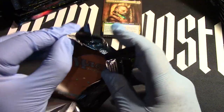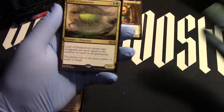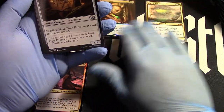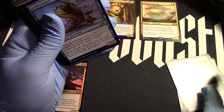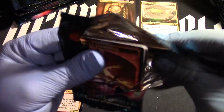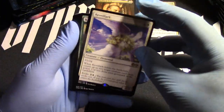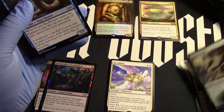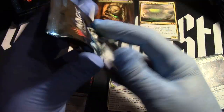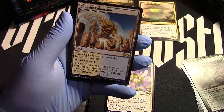We already started off with a mythic. There's our foil Blood Moon. Now here we go — Lord of Extinction, there we go, that's our first mythic out of the normal packs. There's our uncommon section. Let's just have a box filled with mythics, that'd be nice. All right, we got a Rebel Ark, so there's that — Rebel Ark and Kitchen Finks, not too bad of a pack. We got Celestial Colonnade!